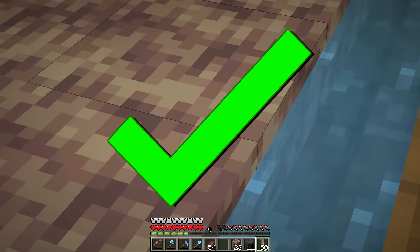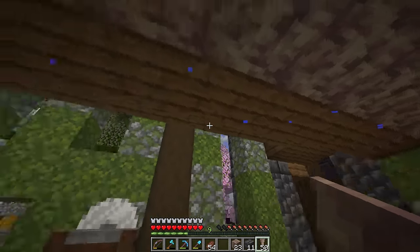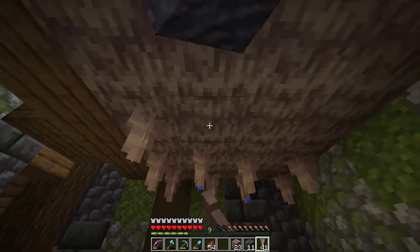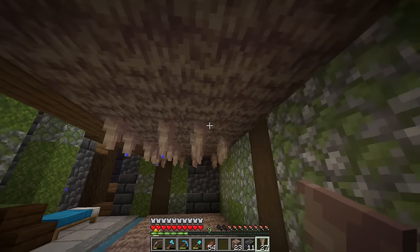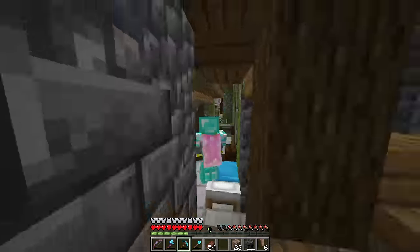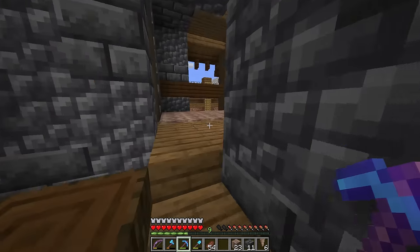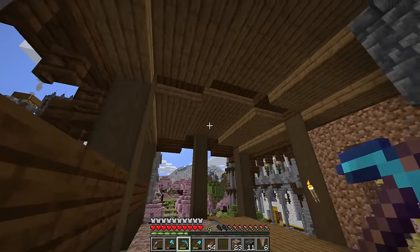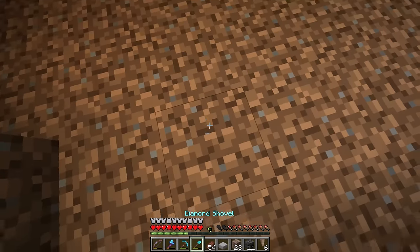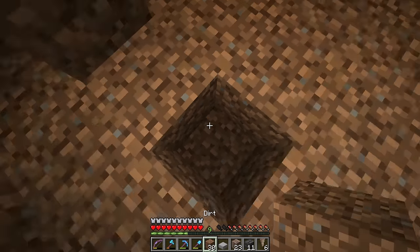We've got the water — check. We've got the dripstone blocks — check. We've got a decently detailed interior — bonus check. The final two ingredients we're gonna need: a little bit of pointed dripstone and a tiny bit of mud. The pointed dripstone goes on the bottom of every single dripstone block on every single floor. I've already got pointed dripstone on floor number two. Floor number three doesn't have a pad above it, so I don't have to do it. Down in the basement I've got solid blocks for the water sources and pointed dripstone down there as well.